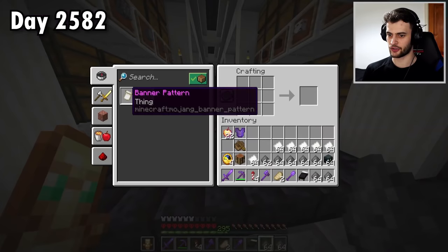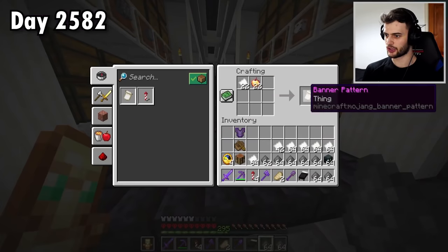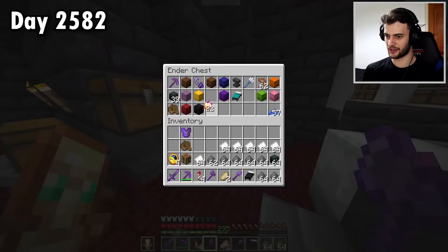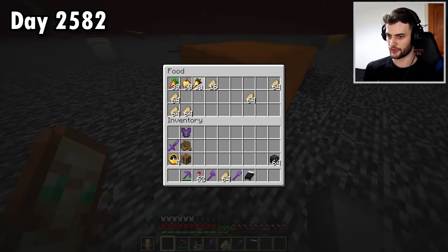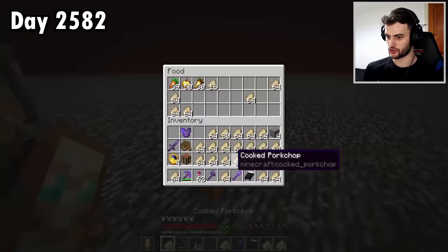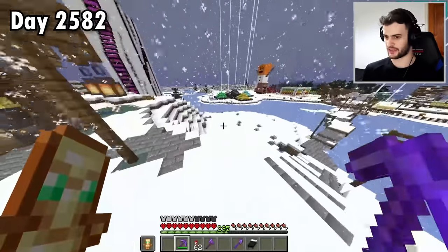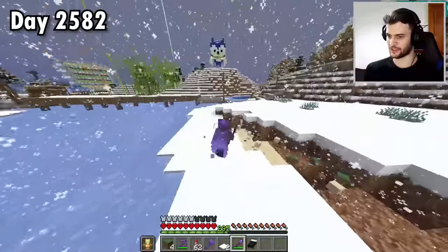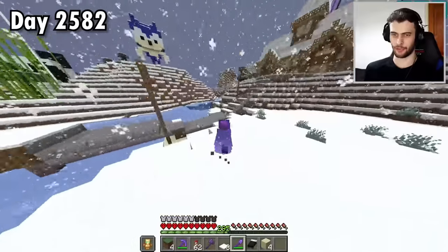I was just crafting more firework rockets and realised I could have accidentally used all my notch apples for banner patterns — what a waste that would be. So I'll put them in the ender chest so that never happens. The food stocks are getting a little low, so I'll top it up with pork chops. And now for my next project: making the area around my house look better, because it just looks really, really boring. First, all this snow has got to go.